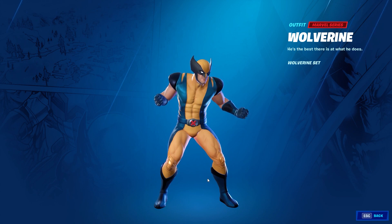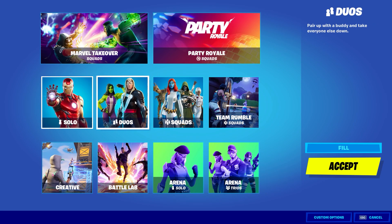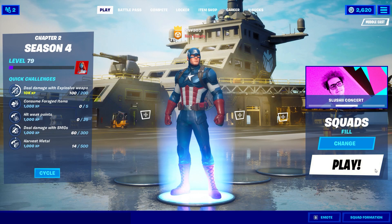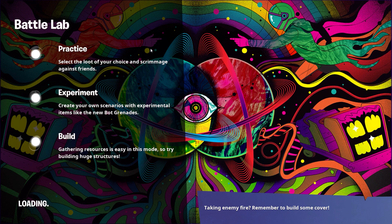I'm going to be showing you the easiest trick to do this. You want to go ahead and play solos or squads — it doesn't matter. I'm going to play squads and get inside the match. Wolverine spawns in the Weeping Woods and around Weeping Woods — that's where he gets spawned — but there are a few specific places you want to check.